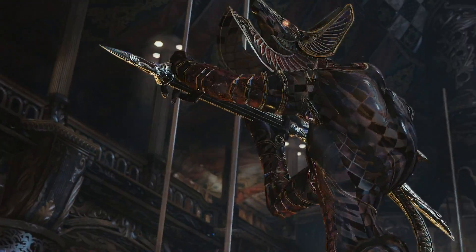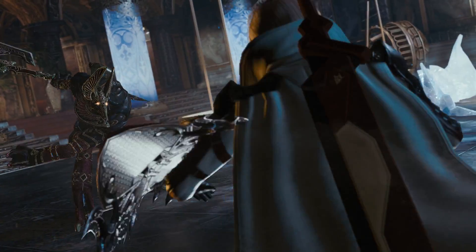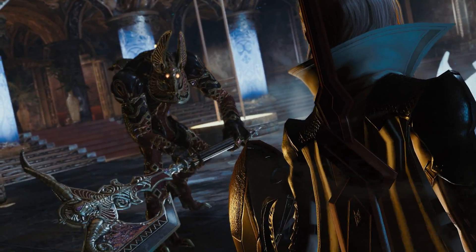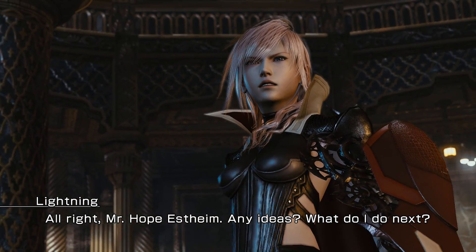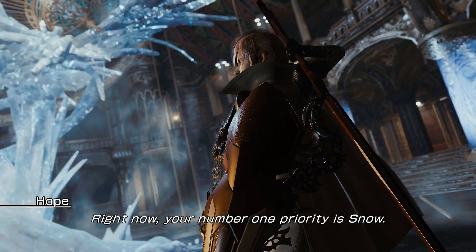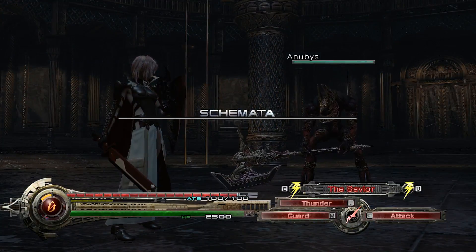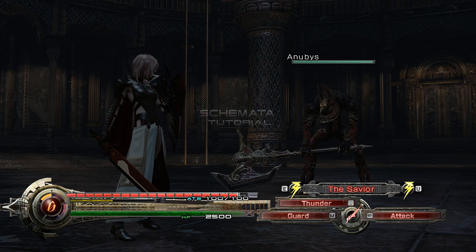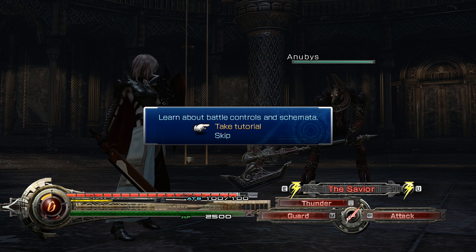But I can save your soul and free you from your long torment. It'll be my first act as savior. Monster! I need a new sword, though. Alright, Hope, any ideas? What do I do next? Just call me Hope, okay? Why? Right now your number one priority is Snow - don't let him get away. Okay, sure. My sword's broken, I do not like that. Skimata? Is that what that's called? Okay, so let's go over some things.